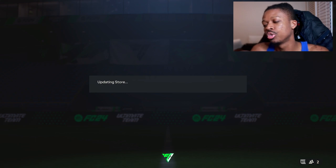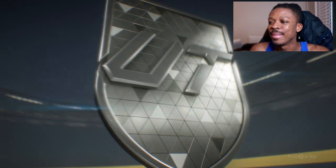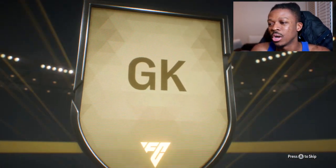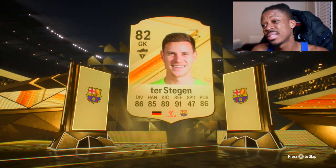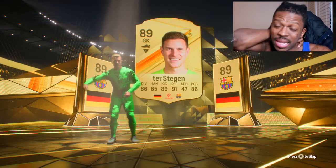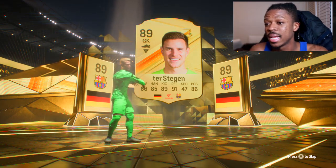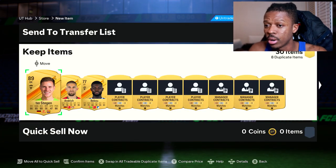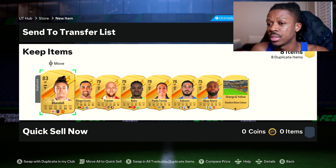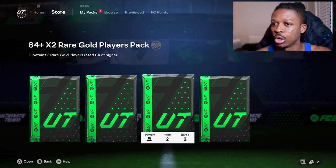These rewards are trash. EA, you need to do something about these rewards. I'm not saying we need to get a 90-plus rated icon every Wednesday when we open rewards, but it's just not it. We play how many games every week for this? That's not bad — is that a double walkout? I still don't know what differentiates a double walkout from a single walkout. That forward is so important, I will take that. The rest is trash. This is gonna be the last one — the other packs I'm not touching. I'm keeping them for Black Friday.